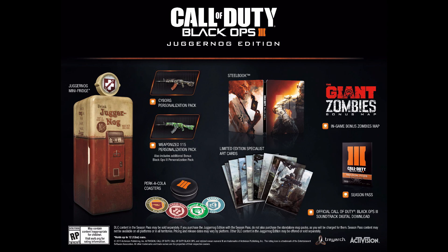You also get the Season Pass like the previous edition, so map packs are effectively included. You get a limited edition specialist concept card, the Giant bonus map from the zombies map — Der Riese, however you like to pronounce it. You get the collectible steelbook, the Black Ops 3 soundtrack, and the in-game bonus content: the Weaponized 115, the Cyborg, and the Black Ops 3 bonus pack.